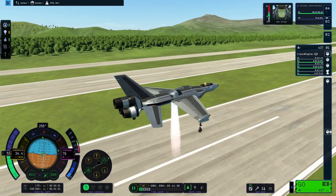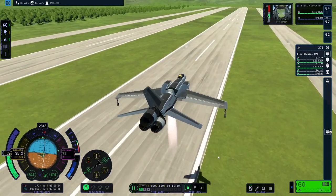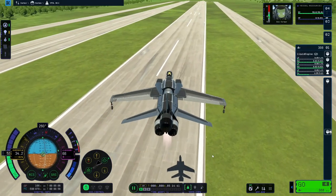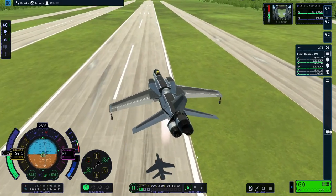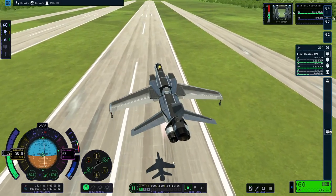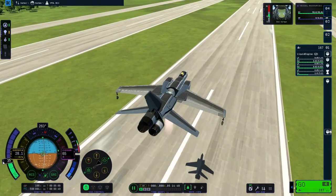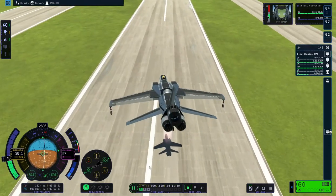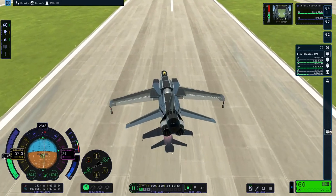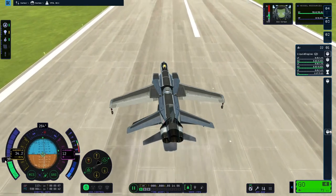I found it quite difficult to slow this plane down and descend at the same time, because you've got a couple of mutually exclusive goals with regards to thrust and pitch — not entirely mutually exclusive, but it is tricky and quite a juggle, especially since KSP's controls are not really typically suited to aircraft. But then Bob comes in for a nice soft touchdown.